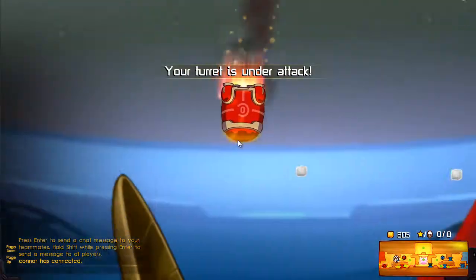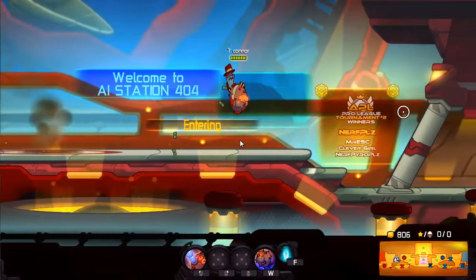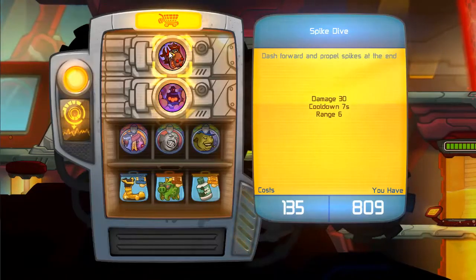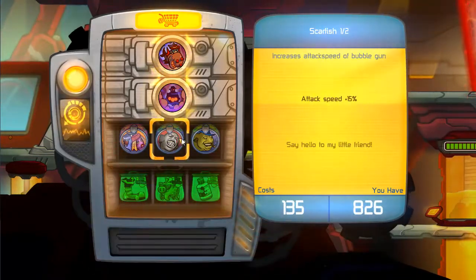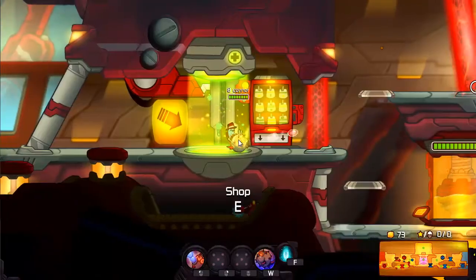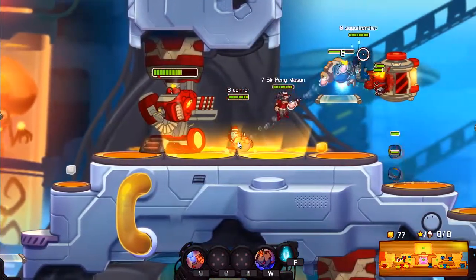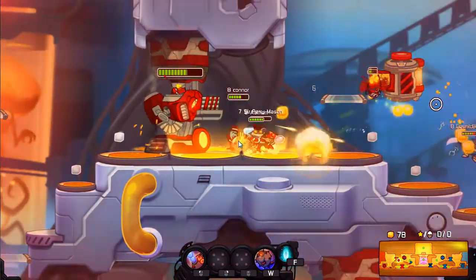The smokescreen can be upgraded to hide you. And then Spike Dive is just a damage thing. Gonna go for all these — damage and range for now, because it is actually better than most of it. It hits a lot of times and can go through anything.